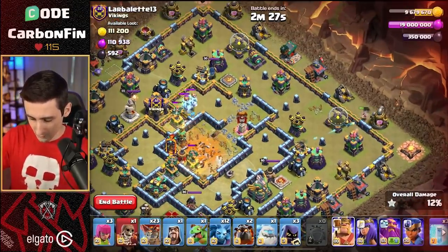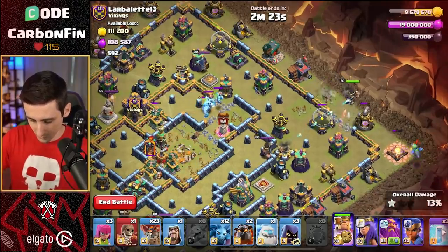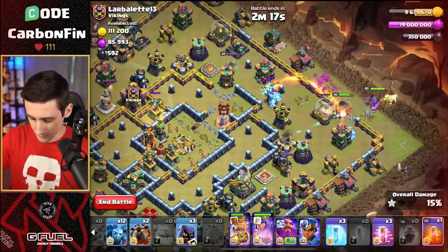Let's go and do a super wall break. I am going to charge into the king down here — I feel like that'll be some nice value. So we're going to move our way in, drop an ice golem, drop the queen. They pull the seeking air mine — that's unfortunate. Drop a poison spell through here.